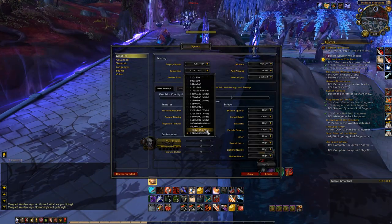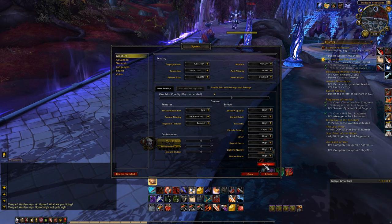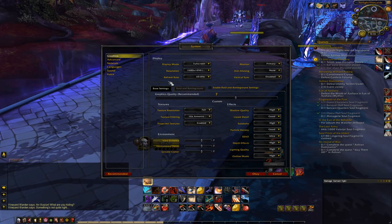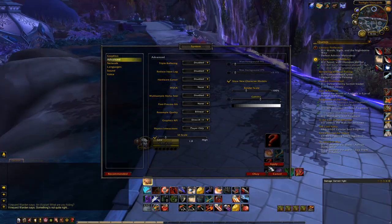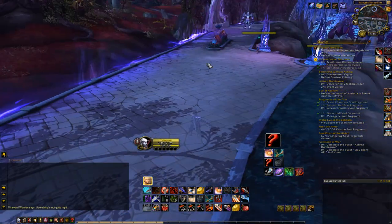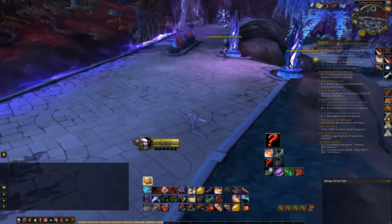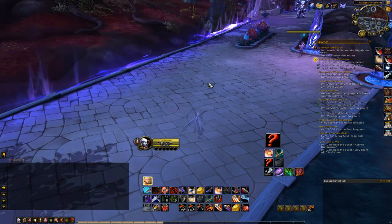The only solution I found recently is to change the resolution — drop it down one notch. That is literally the only way I can fix it: change my whole game's resolution, which looks a little jarring, then add a little bit of gamma change, and everything goes away. The mouse smoothness is there all the time. That is the only fix I found. World of Warcraft has been the weirdest game for me and this is the most annoying bug I've ever seen.